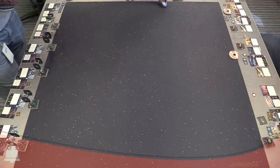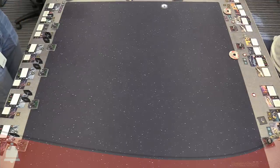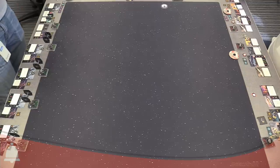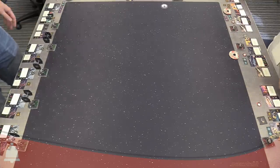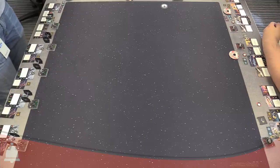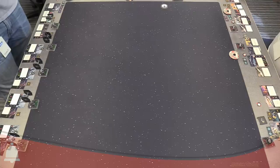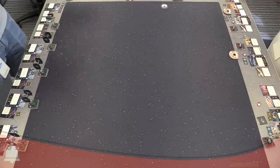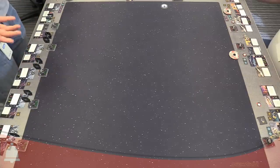The first player places the first obstacle — same placement rules as before: beyond range one to two of an edge, beyond range one of other obstacles. What was previously known as pilot skill is now called initiative. One player is the first player and the other is the second player.